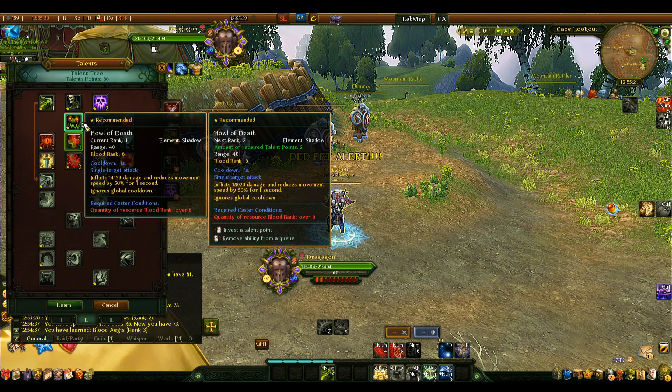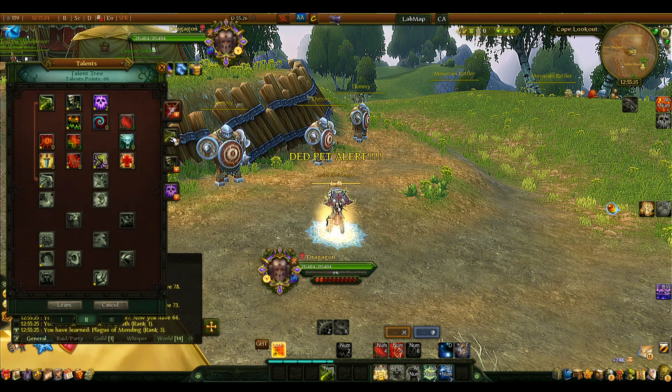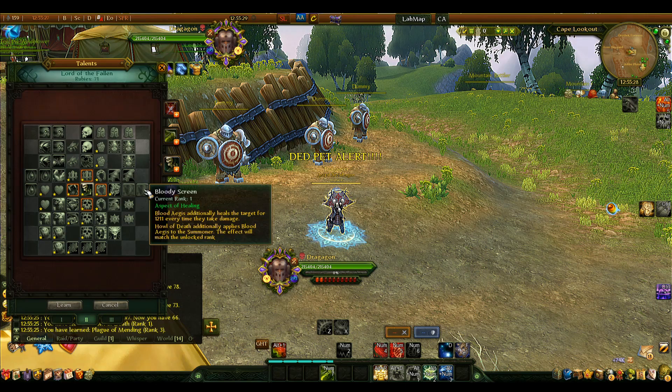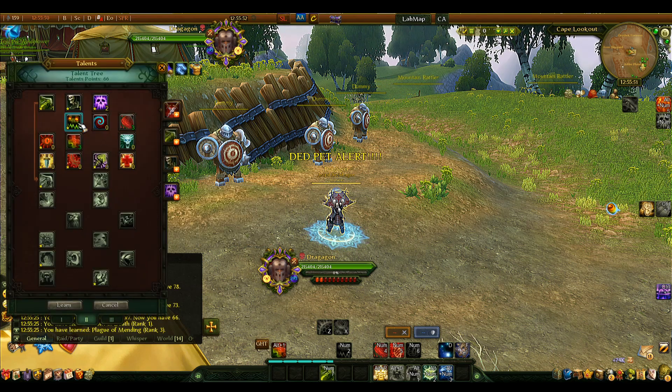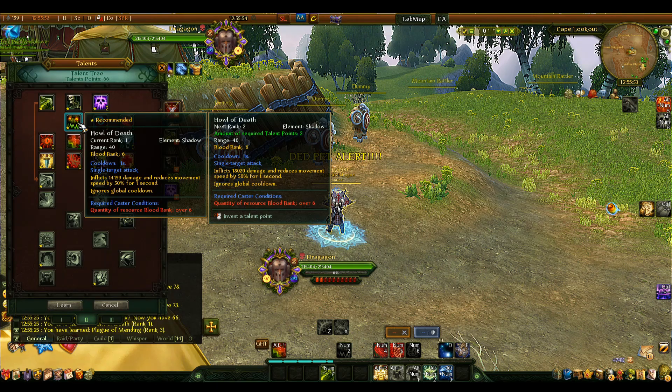We also take Hall of Death rank 1. You might wonder why rank 1 — it's because of a ruby we'll take later called Bloody Screen, which makes Blood Ages additionally heal the target every time they take damage. And while I'm explaining it: a ruby called Hall of Death makes it so your Hall of Death additionally applies Blood Ages to the summoner, turning it into a defensive ability for healers.